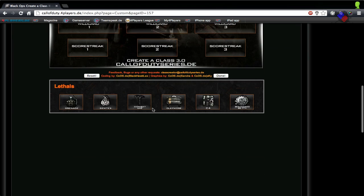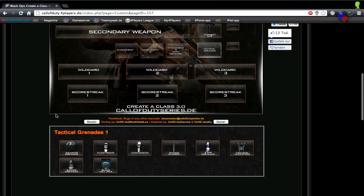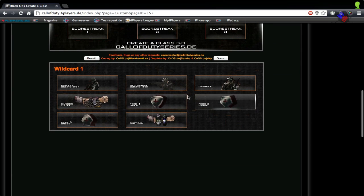For lethal grenades, I'm obviously going to take the Combat Axe. For tactical grenades, I don't think I'm going to take anything — there's nothing that appealing for a blade-only class. Tactical insertion is useful, and concussions, flashbangs, and shock charges are pretty useful as well, but for now I'll leave that blank.